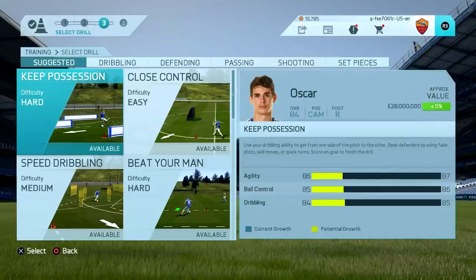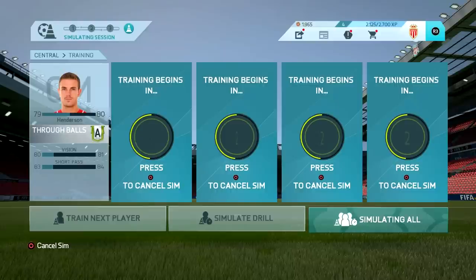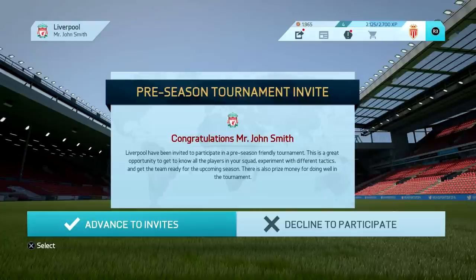Something else I noticed: when you select your team and have your team management up, it shows a little warning sign below if you have an unavailable player in your lineup or on the bench. That's a very handy feature because it used to always come up with an error when you went to play or sim the match. Now you can find out before you click play match whether you have an unavailable player.